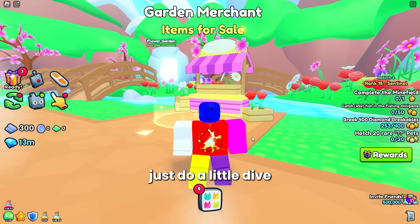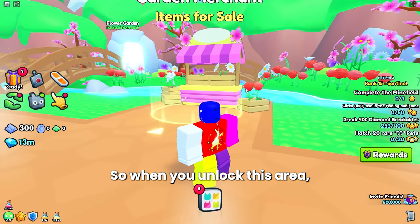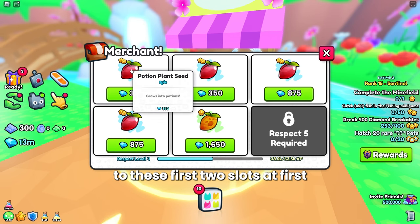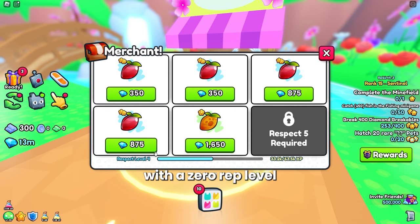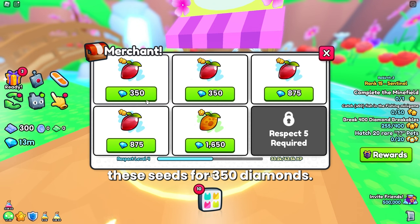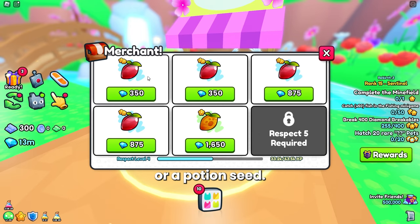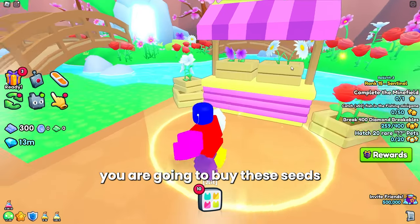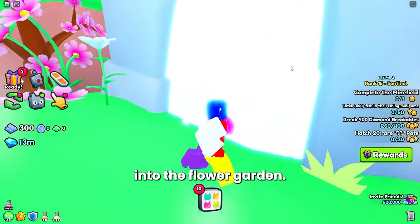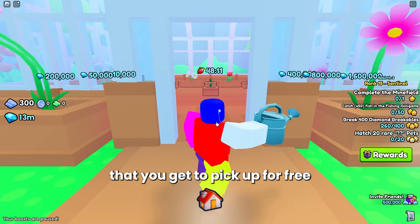Let's do a little dive into how the Garden Merchant as well as the Flower Garden works. When you unlock this area you will have access to the first two slots with zero rep level, and you are able to purchase seeds for 350 diamonds. It'll usually be a coin seed or a potion seed. You buy these seeds and then come over the bridge into the Flower Garden.